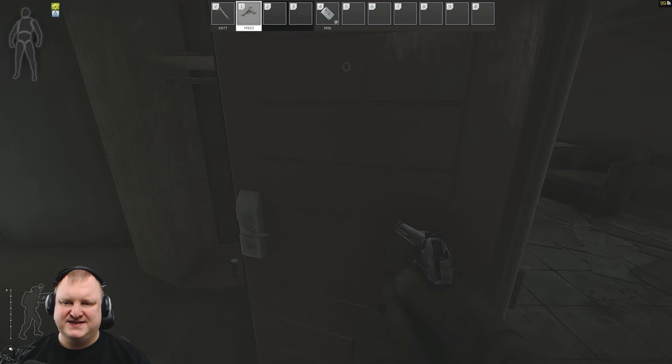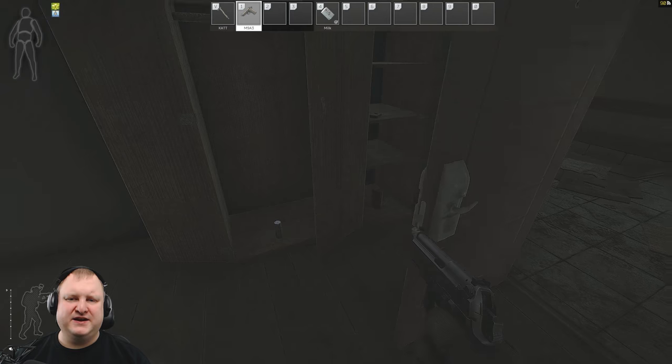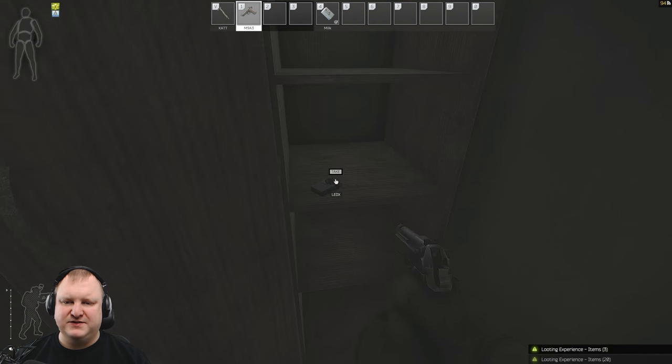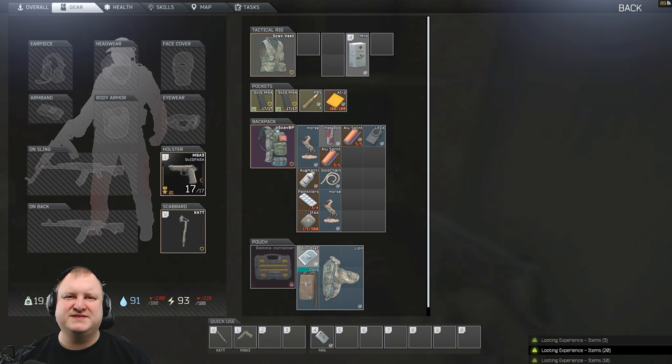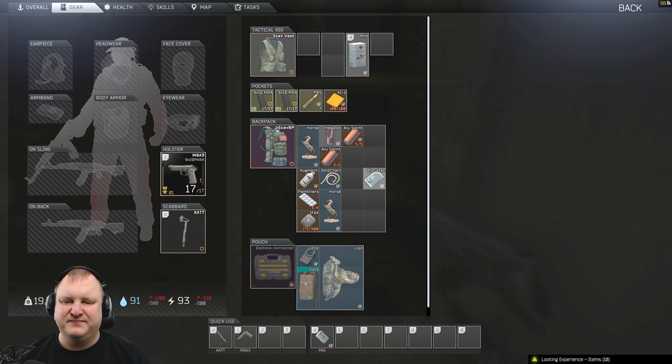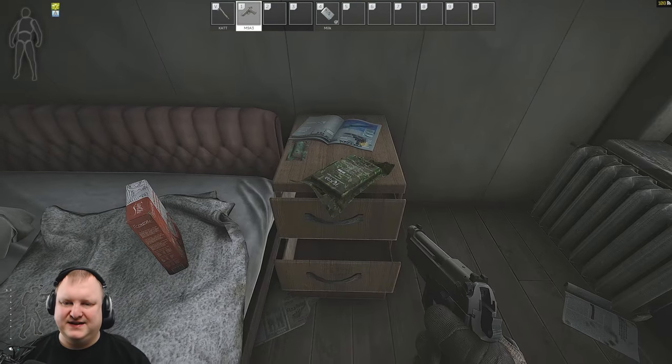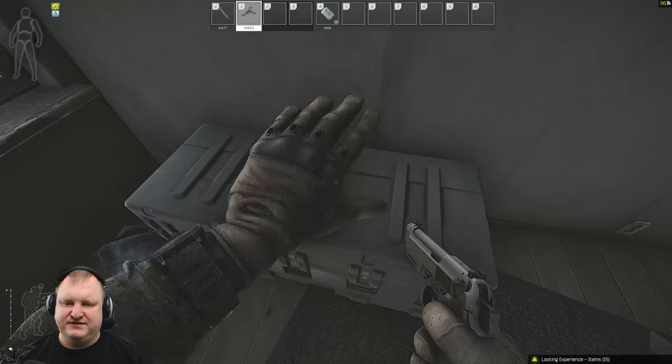Opening up Room 226 in the east wing — very important: close the door and check behind the door. We find a hot rod, an Alu splint, and a Ledex — that's 1.6 million rubles in our pockets right now just from this one item. It immediately goes into our prison wallet. We find some food here as well. You can open those containers, but most of the time it's just a time sink — you've got to make a judgment call.